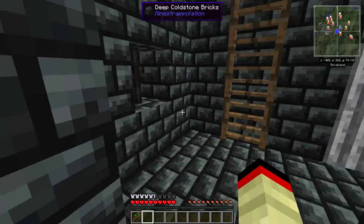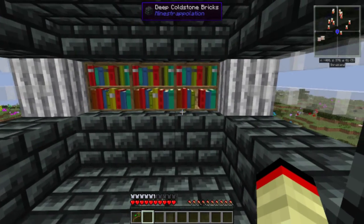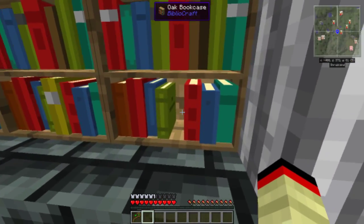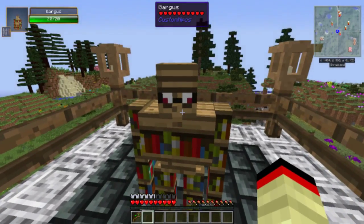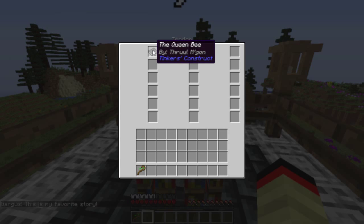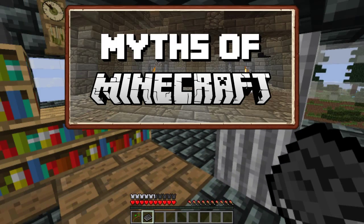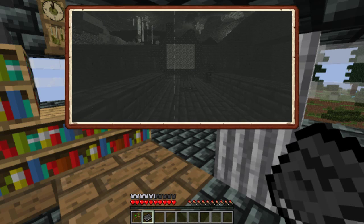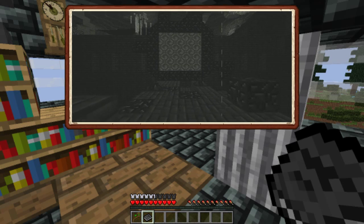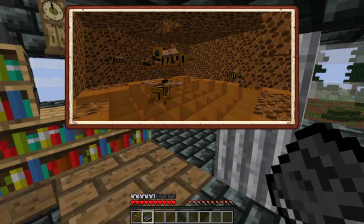What story shall we read today? One of the books is missing. Gargis, do you have that book? The Queen Bee — I don't quite remember this one, Gargis. There once were legends about a giant queen bee trapped inside the Nether. Explorers of the past sealed it in there, but our adventurer today wakes the sleeping giant. Will he be able to tame the bee?